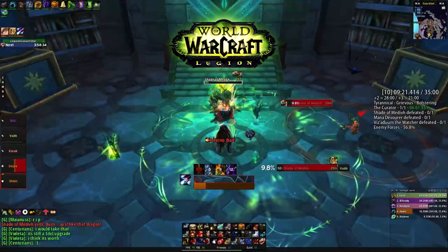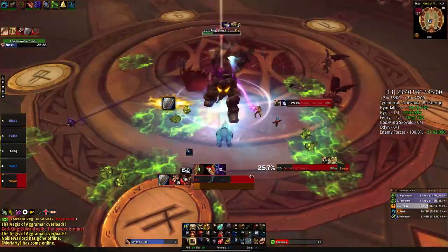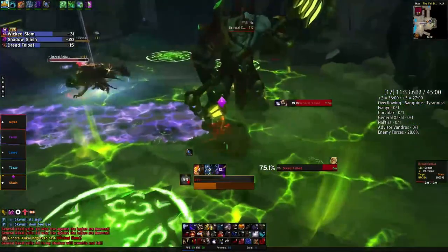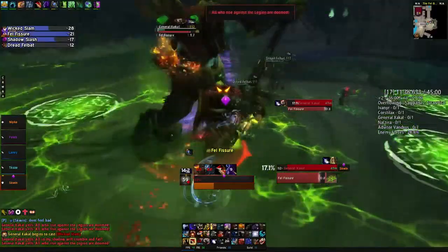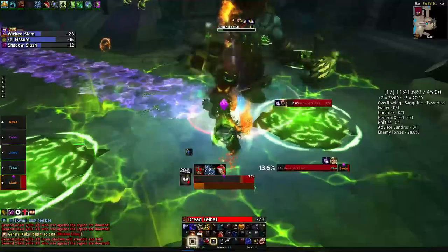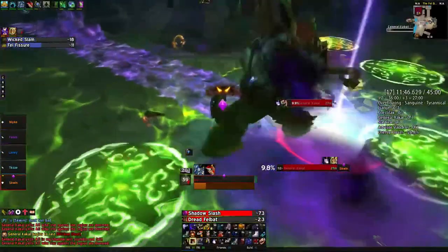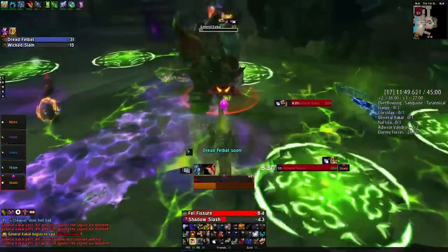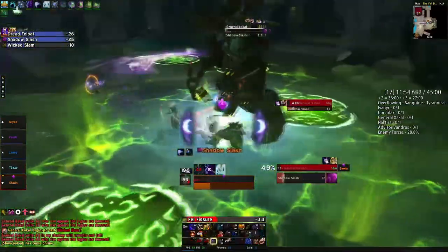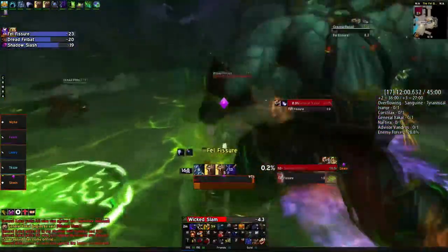Welcome to my Guardian Druid guide for Legion patch 7.2.5. Currently, Guardian Druids are one of the strongest tanking specs in the game. They excel at smoothing out incoming damage and benefit from a powerful and very straightforward active mitigation system. They can reduce physical or magic damage or choose to heal. Combined with a high pool of HP, lots of cooldowns such as Barkskin, Survival Instincts, and a very strong artifact ability, you have a rock-solid tank.